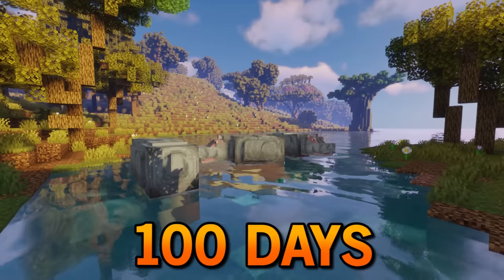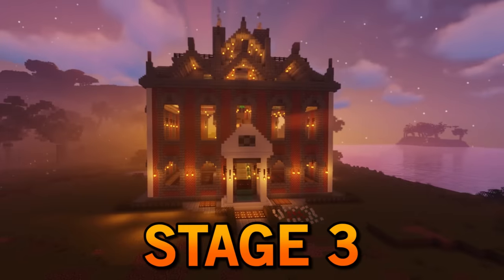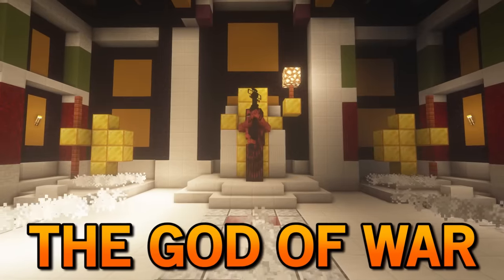In today's video, I have to survive 100 days in ancient Rome. I have three objectives. First, create a stage 3 Roman palace. Second, defeat Vulcan, the god of weaponry. And third, find and defeat Pluto, the god of war.